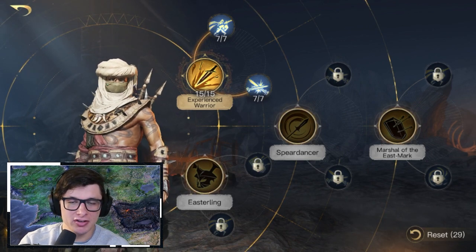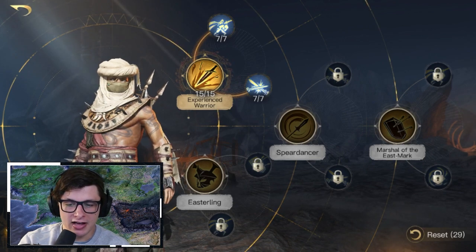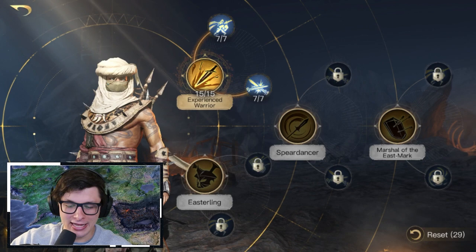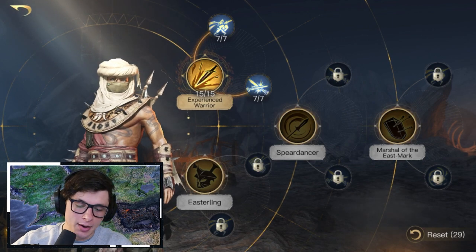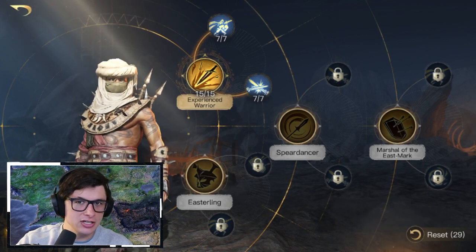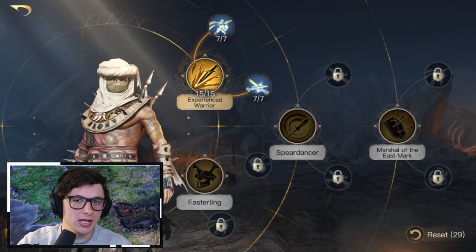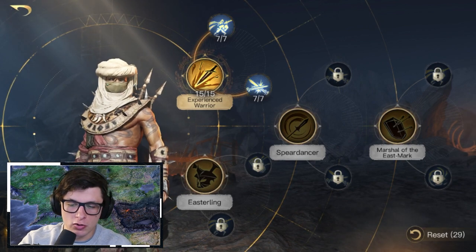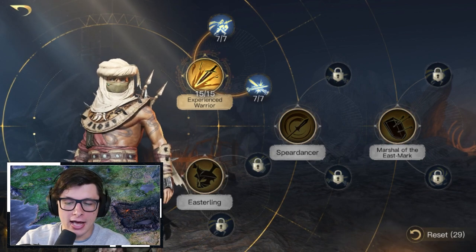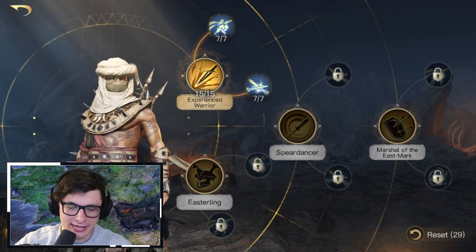If you don't have Respect 5 and have him at Respect 3, you can run this Commander Damage build, which is ranked at a C. C is just above the bottom level — there's still usability with it. If you're free-to-play or just starting out, having some structure to his build is better than random stats. But definitely go for the Troop Buff build if you can.